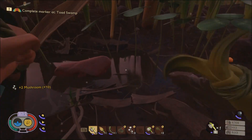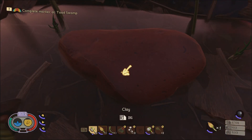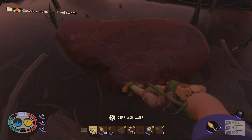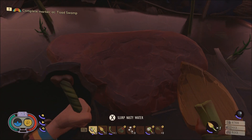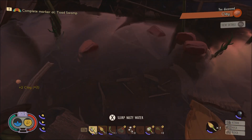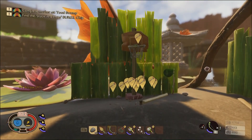You can find clay next to puddles. I was having a lot of luck next to the giant shrub where the tree lab is. You're going to want a shovel to be able to harvest the clay.